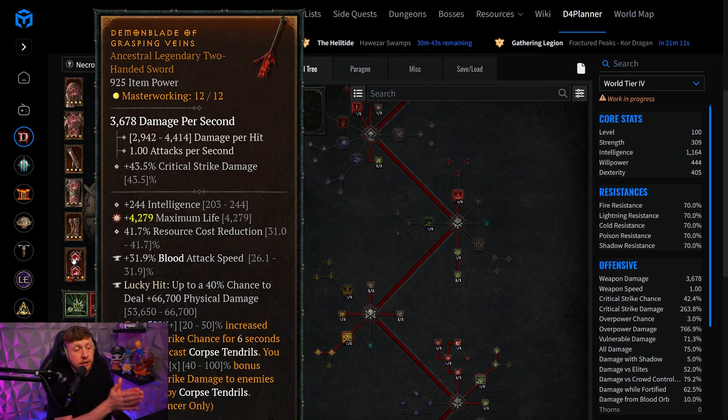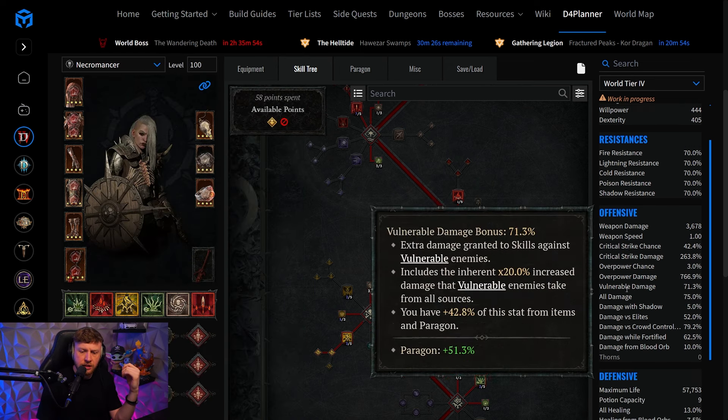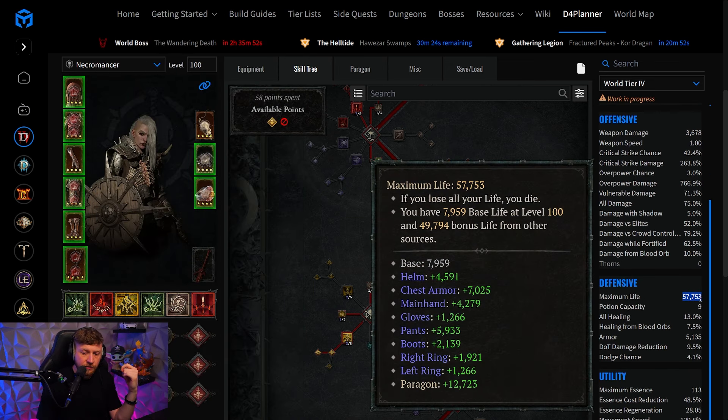In theory, you should be in Rathma's Chosen all of the time — because in those four seconds that you have the 75% attack speed running, you're going to overpower again, basically resetting the Rathma's Chosen effect on yourself. This is very easy with the two-hander blood attack speed weapon, and it frees up attack speed on all of the other item slots. The huge amount of maximum life from the greater effects is going to come in especially handy for blood builds — we run 57,000 life currently, and with how overpower scales with max HP, that is going to be insane.